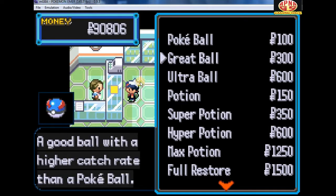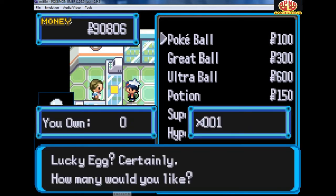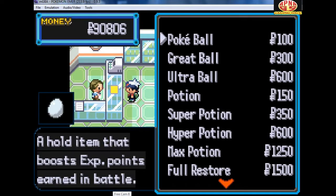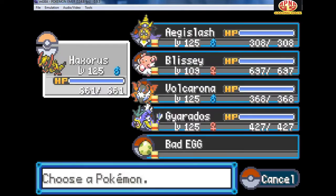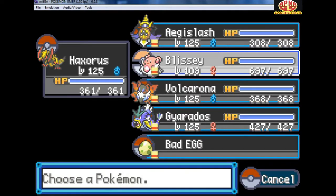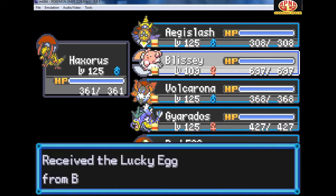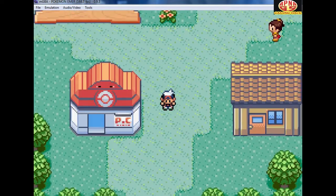Now as you can see, it is a held item that boosts your XP points that are earned in battle. I have already boosted my Pokemon EXP and some of them are already holding it. As you can see, my Blissey is holding a Lucky Egg and it is at level 109.